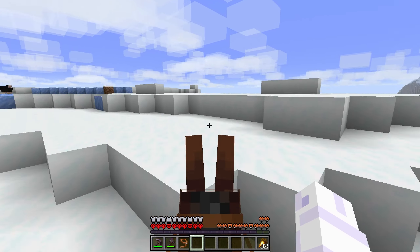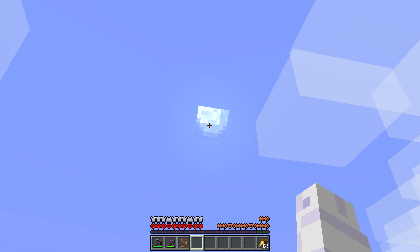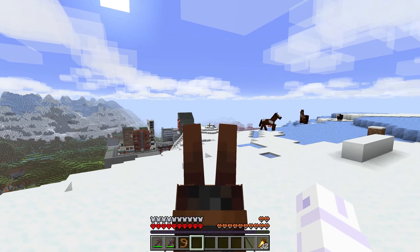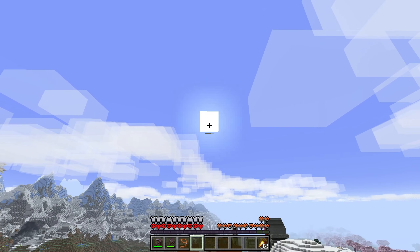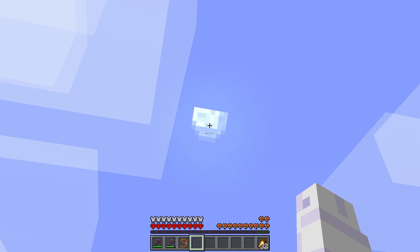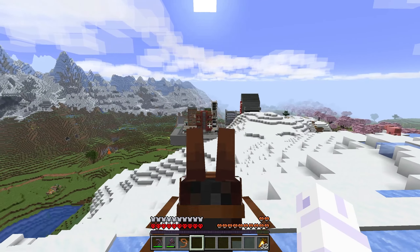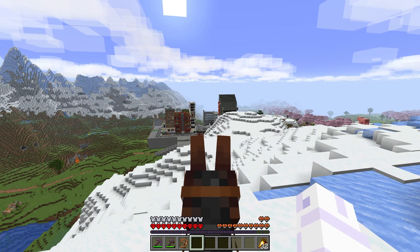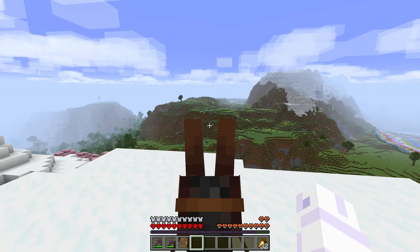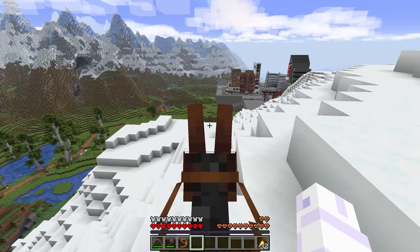Here is about where we'll be building the observatory — we can already see the night sky and the moon, which is out right now during the daytime. This mod is so cool; the moon cycles differently than the sun, and just like in real life you can see the moon during the day sometimes. The cyberpunk city is right over here, and I do want to start working on it again. After working on this observatory, I feel like I'm starting to get the hang of the cyberpunk build style.